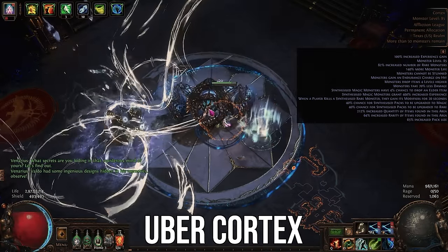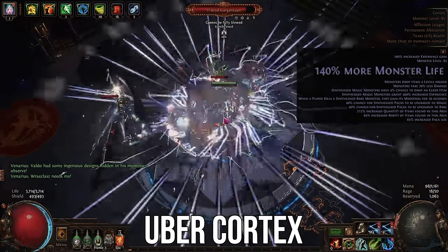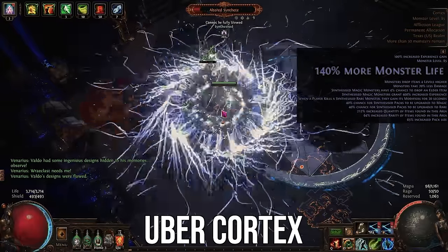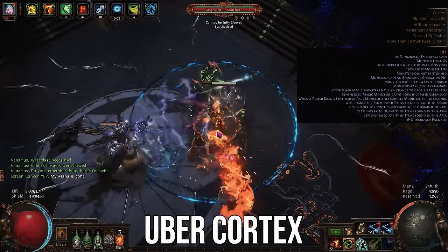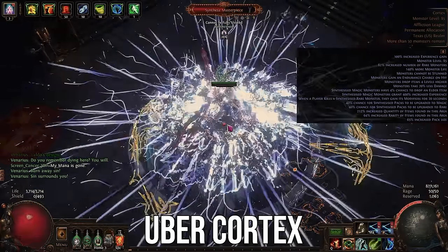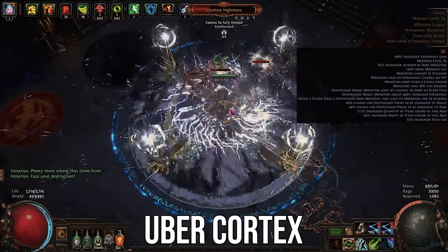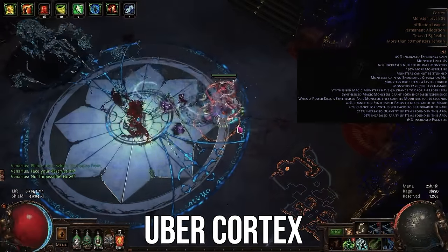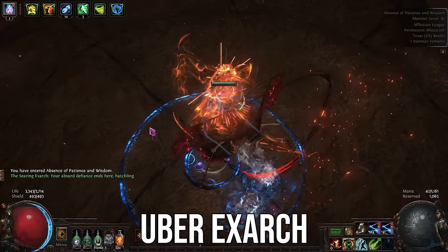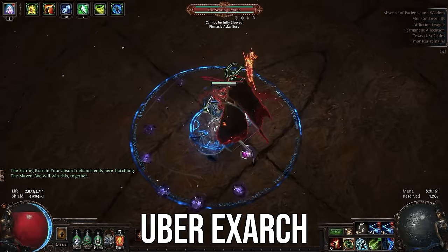Typically, I don't really make Path of Buildings that use multiple hundreds of divines — things like Mageblood, things like Nemus, and all that kind of stuff. I tend to stay away from those and make my builds more approachable for a wider audience. That being said, this league is a little bit different. Currency just seems to be falling from the sky, and I've had enough people ask me for a Mageblood POV of the Kinetic Bolt Deadeye that I decided to go ahead with it.